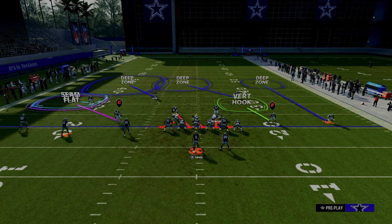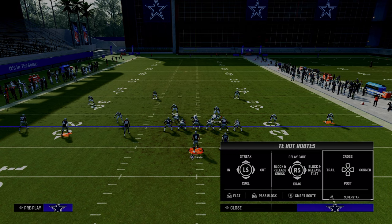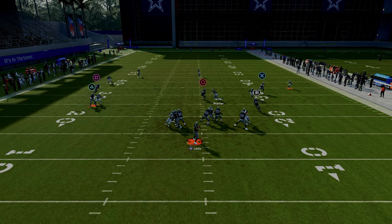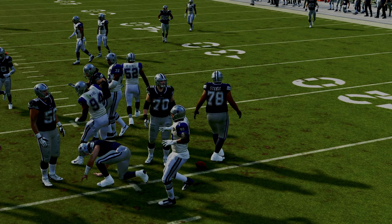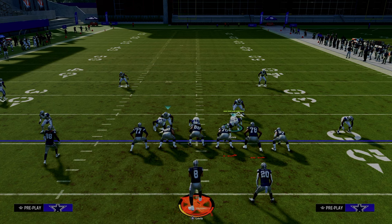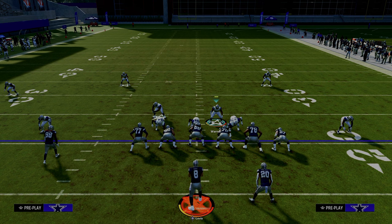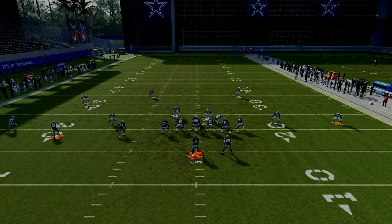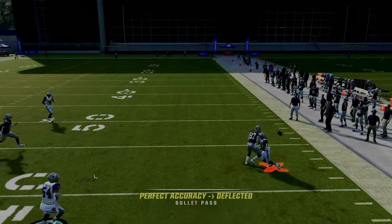Another really underrated adjustment is vert hooking this guy right here on the seam. By vert hooking him, he'll take away kind of the early area that you can throw to, and then the late area should be taken away by that outside quarter defender. So those are a couple of different strategies for defending the corner routes. The only corner route you're going to have to worry about here is the tight end corner out of verticals. But if they go to the curl flat tight end corner, because that tight end corner is super deep, that quarter will play it every single time.